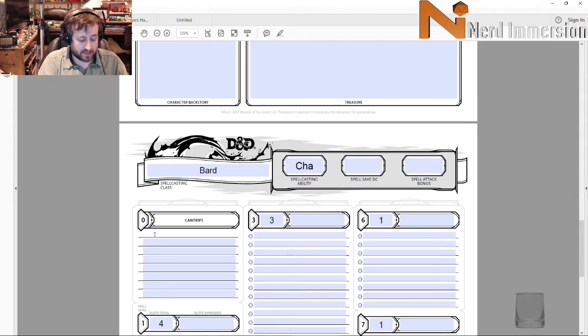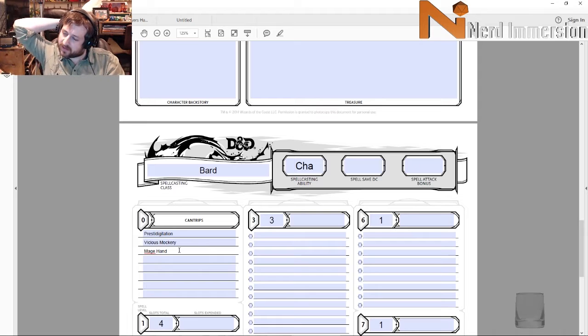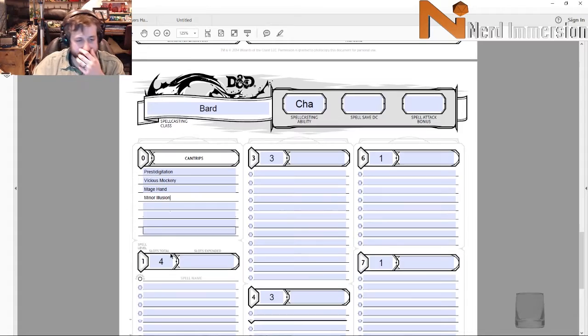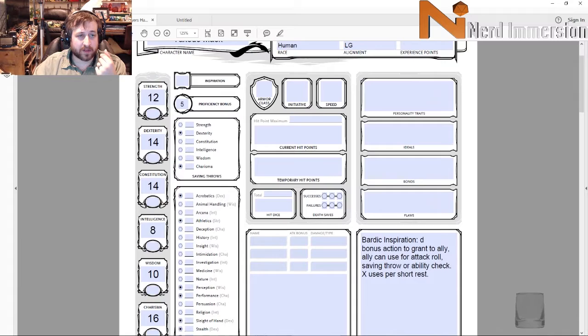For cantrips: Prestidigitation is definitely one he'd have. He's also going to have Vicious Mockery because he's kind of a smartass — and it's a nice damaging cantrip. I'll give him Mage Hand since he does a lot of cool fancy tricks with his hat moving around. And Minor Illusion just fits in general with the theme of Sailor Scouts, so we'll give him that.